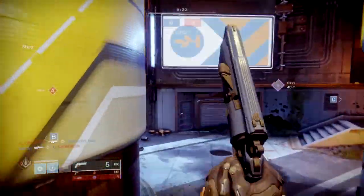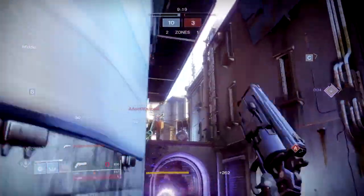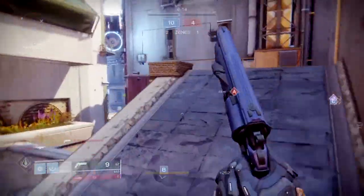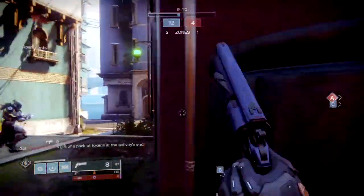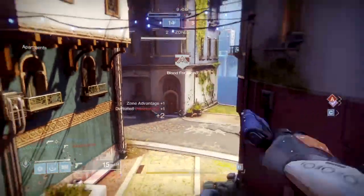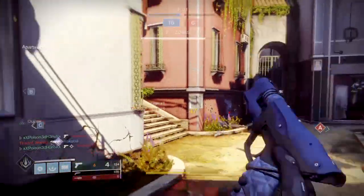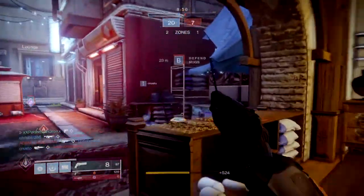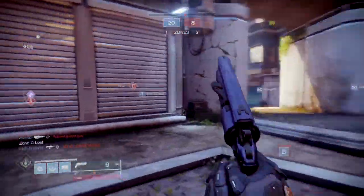Some perks you should look out for when rolling the weapon are Opening Shot, Quick Draw, Rampage, Zen Moment, Moving Target, Kill Clip, Steady Rounds, Snapshot, and AP Rounds, with ideal Masterworks being based around Handling or Stability depending on what the Hand Cannon needs most. For scopes, it's best to go with either Fast Draw Sights for faster handling and speed, True Sight for a slight increase in range, stability and handling, or Hitmark for a slight boost in range — though this all depends on exactly what rolls you get.